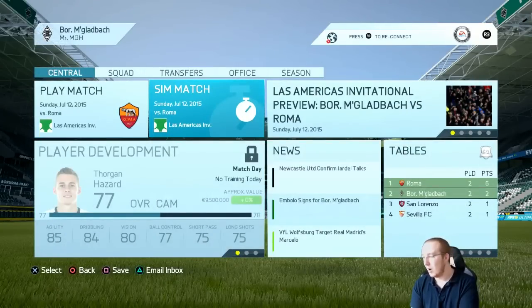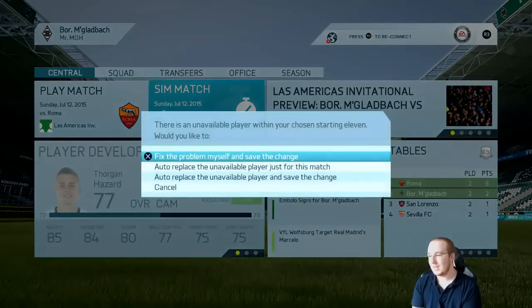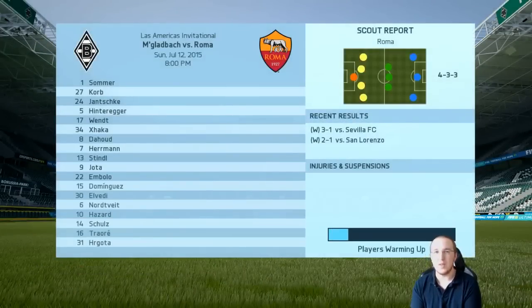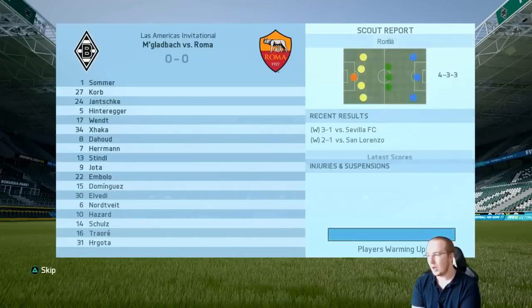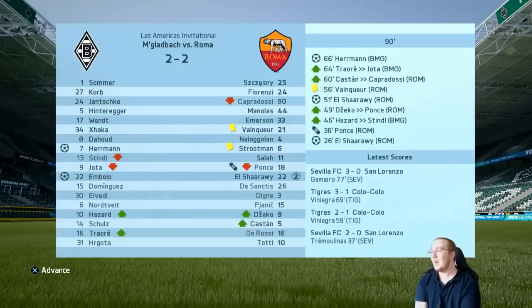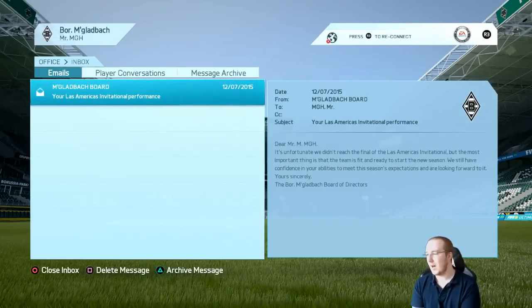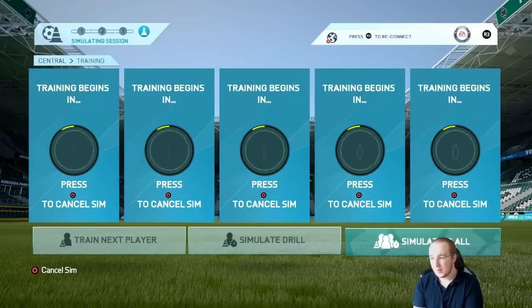We're going up against Roma and we need to beat them. We simulate it - it doesn't really matter if we don't go through but we reckon we can do it, we're at home. We get another draw - three draws in the pre-season tournament. Thorgan Hazard and Embolo both scored on his debut, which is good to see. But we've been knocked out of the tournament, which absolutely sucks. We won two million euros though - not too bad.